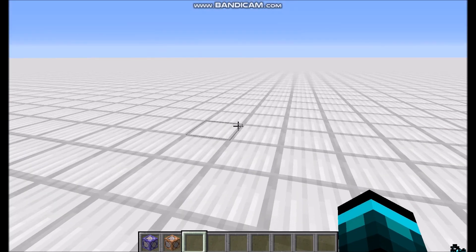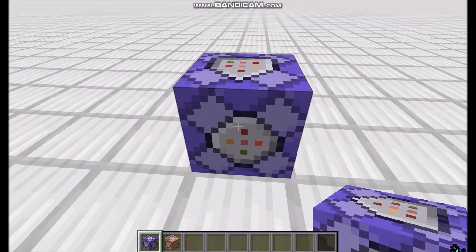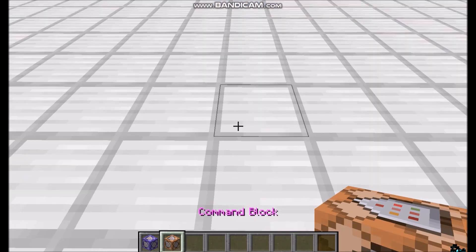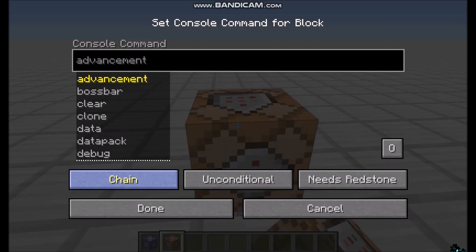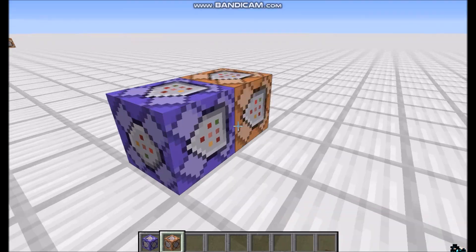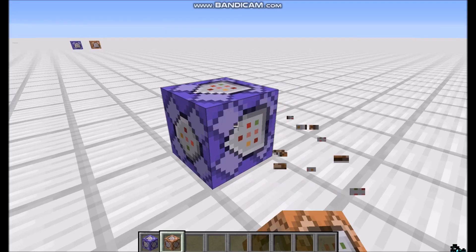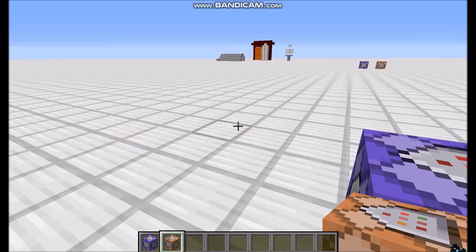Then what you're going to do is take a repeating command block, set it to repeat and always active. Just get a repeating command block by doing this command block down — repeat, always active. And you're going to paste the command that is in the description. From there you can do whatever you want.